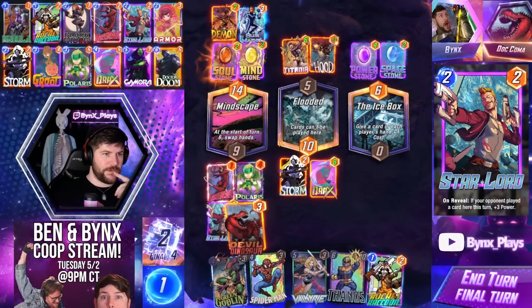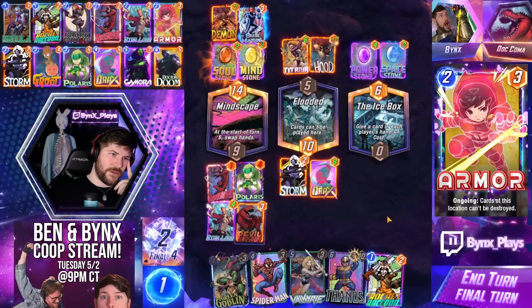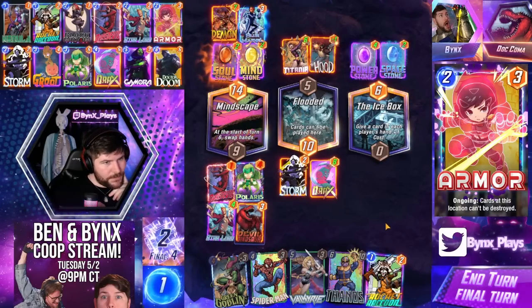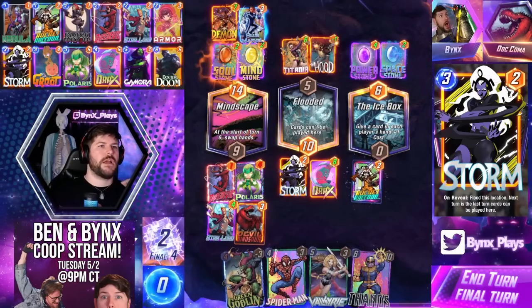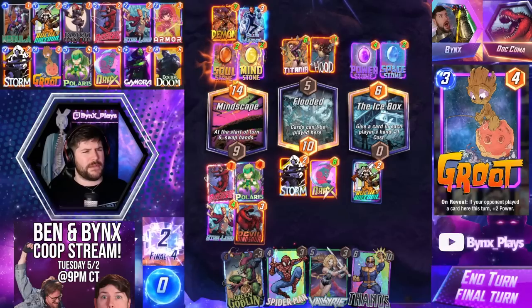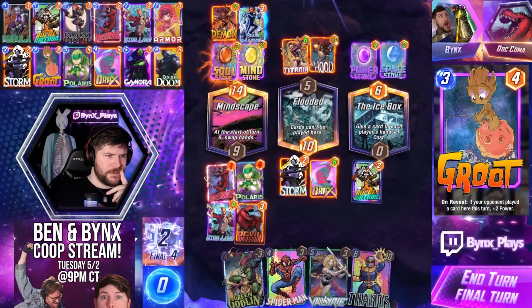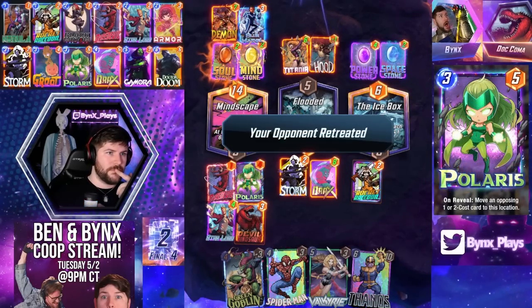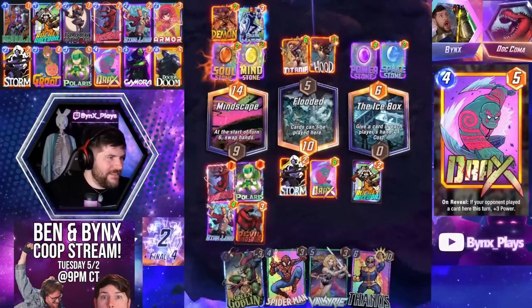Then we just vibe with our Dino. I'm trying to think if any top decks they have could beat us. The only thing that could potentially beat us would be like an Arrow. They could also have top-decked Doom — if they top-deck Doom, do we win total power? They top-deck Doom, they get to middle, they actually win middle. Doesn't matter — they didn't top-deck Doom. GGs! Very nice!